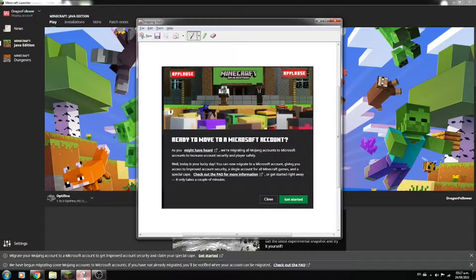I just opened Minecraft and I was presented with a prompt that says 'Ready to move to a Microsoft account.' I think that means I can now migrate to a Microsoft account, so I'm going to teach you how to do it.